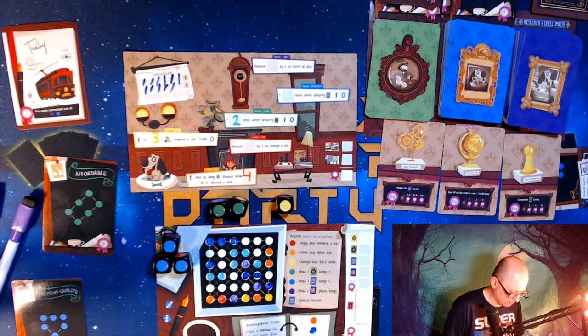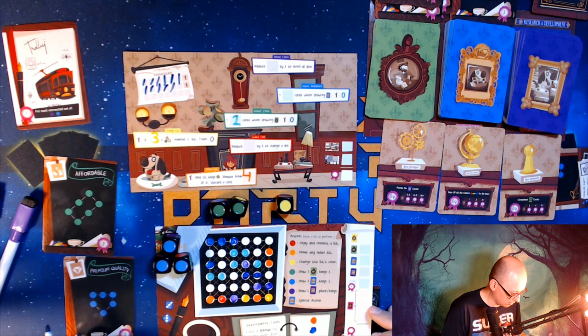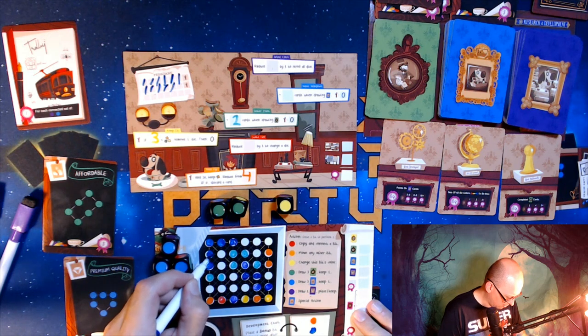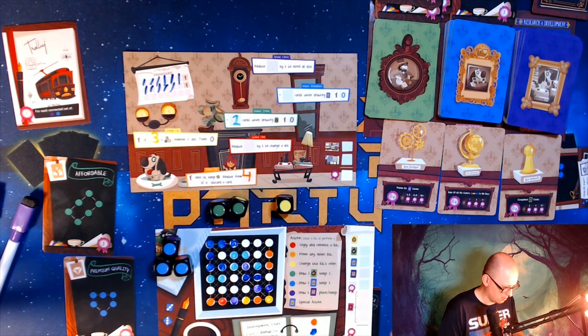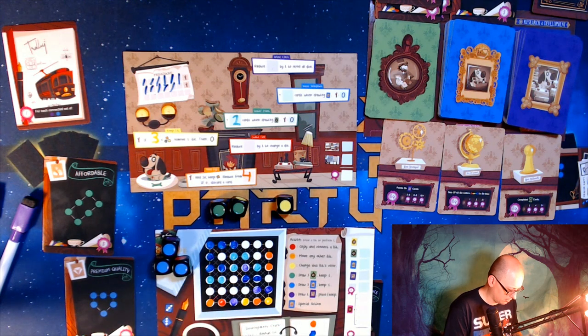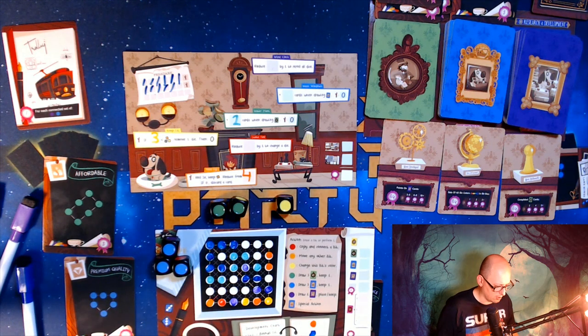That was one, so now I get to place two more blues and work towards this home plate. I'll place this one here and this one here, and just color that in to make sure it looks done. I really want to be getting more equipment cards because you need that other option — I'm just burning bits.